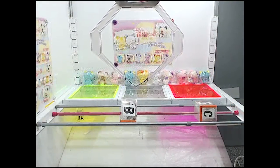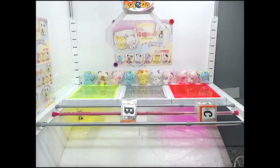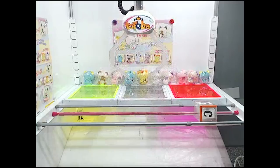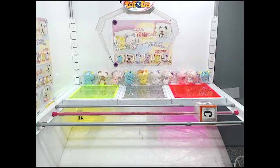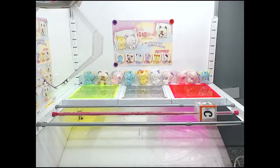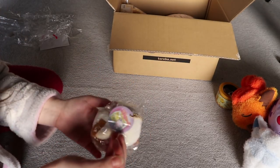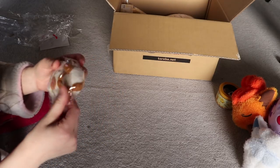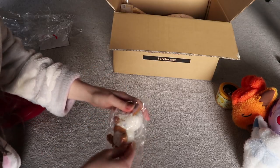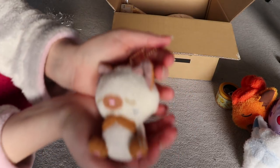Moving on to the next one — this is a little keychain of a cat. I'm not too sure what it's from, whether it's from an anime or just a mascot, but it looked like my cat that passed away, so I wanted to win it to have something that reminded me of her. These are kind of easy to get if you memorize the right spot — it'll fall down between the poles, which is what I did.